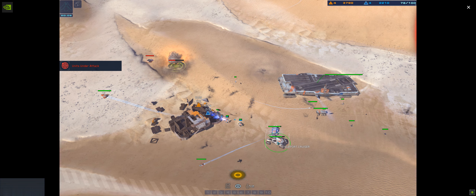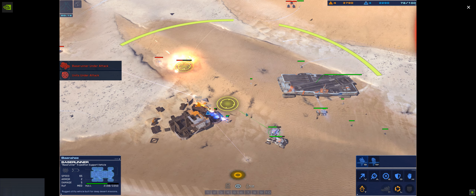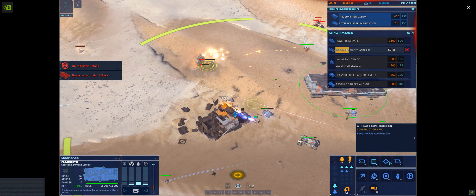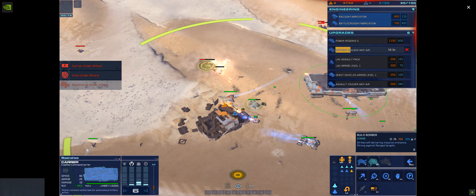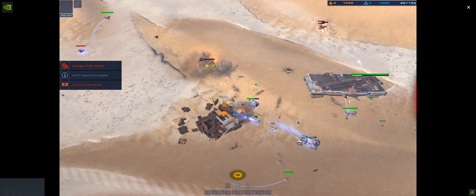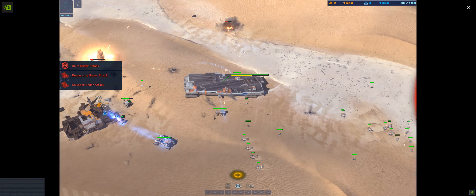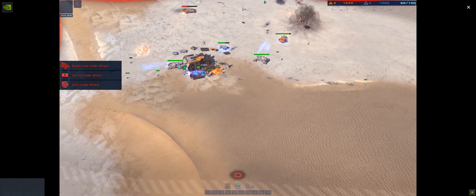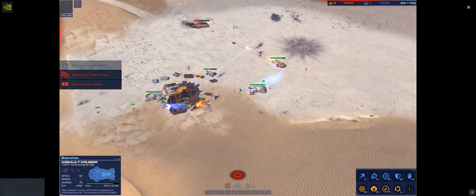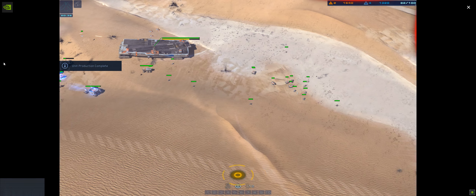Hostile detected, visual unconfirmed. Hostile rail gun opened up. Alert — support craft has been engaged. All hands — red alert! Command carrier taking fire. Alert — salvager destroyed. Alert — artillery cruiser destroyed. Enemy armor disabled. Ready for order. Fire on the move. Alert — a turret post just went down.